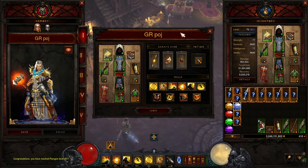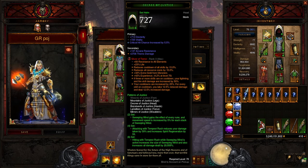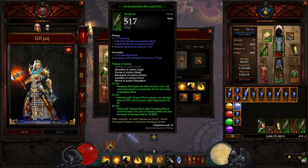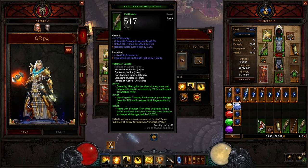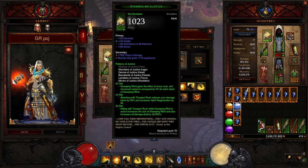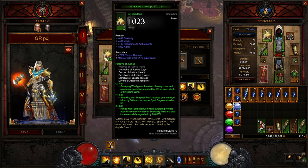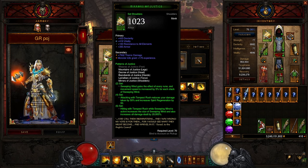Let's hop right into the gear, gems, talents, and everything you need to play the Patterns of Justice set. This build is based on the Patterns of Justice — the Boost Bands of Justice, Mountains of Justice, Decree of Justice, Weaves of Justice, Lamellars of Justice, and Mirrors of Justice. Two-set: Sweeping Winds gains the effect of every rune, movement speed is increased by 5% per stack, attacking with Tempest Rush reduces damage taken by 50% and increases spirit regeneration by 50. Six-set: hitting with Tempest Rush while Sweeping Wind is active increases the size of Sweeping Wind and increases all damage dealt by 20,000%. That is ridiculous.